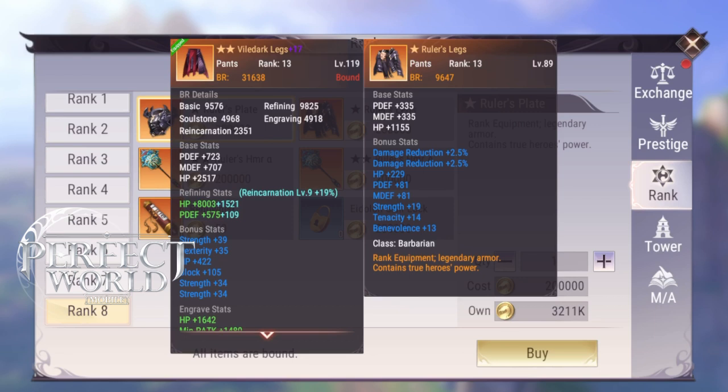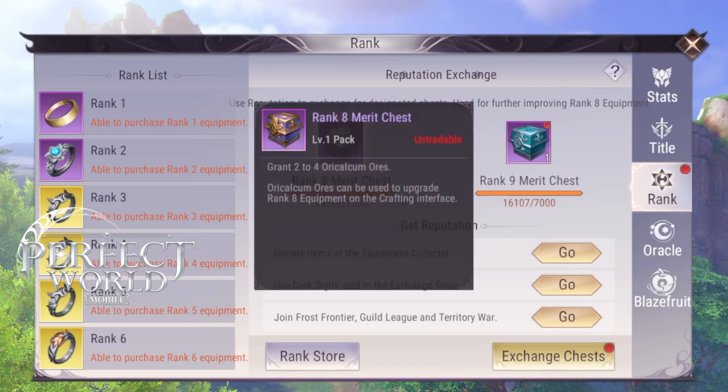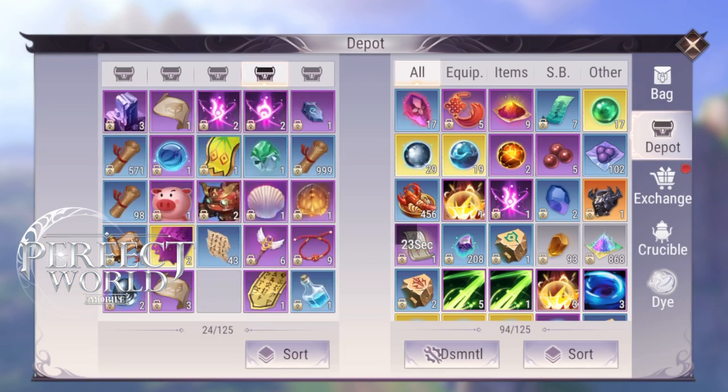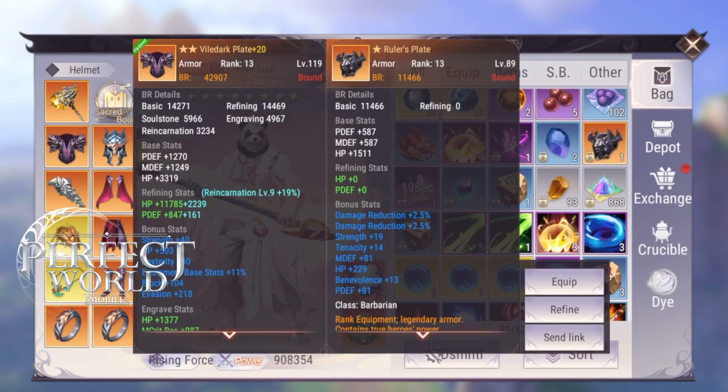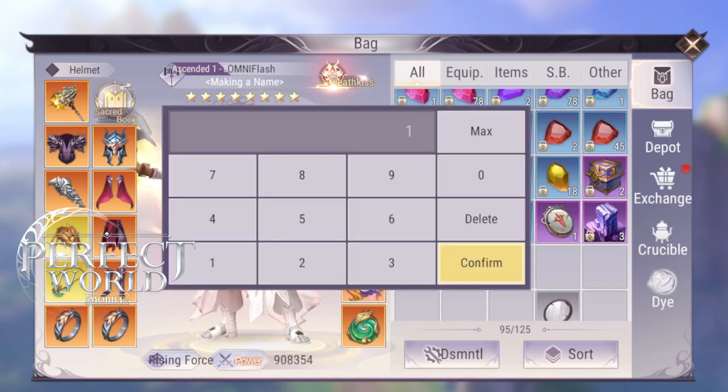Also, you want to make sure you don't go over 2,000 reputation in a day. So if you get to like 1,970–1,980 reputation for that day, that's fine. Just stay at that unless you can find a piece of gear for a small amount. Try to get as close to 2,000 as possible. Now, once you get to Rank 8, you are able to access the Rank 8 shop. The Rank 8 shop has an extra Eidolon skill lock — that extra Eidolon skill lock will save you a lot of trouble and will be your 4th Eidolon skill lock. Very important to have in case you want to reskill your S-grade Eidolon. Also, you can buy the Ruler's Plate — it costs 200k gold coins, which isn't much — and it is one of the best level 89 plates you can get, which is just the chest armor.